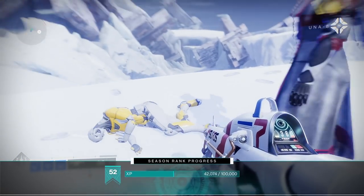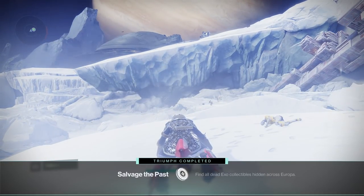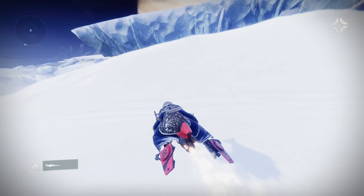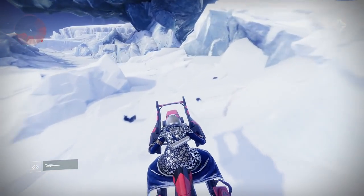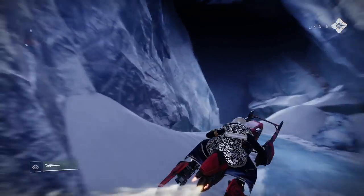So the first one is right here in Cadmus Ridge. After you get this one, don't fast travel anywhere else — you can get another exo very quickly by just heading over to the lost sector that's right in this direction. Just jump back on your sparrow and head into this lost sector here to the left.